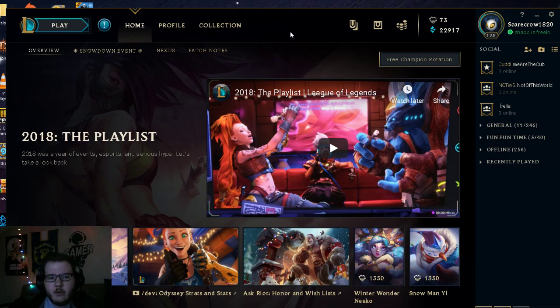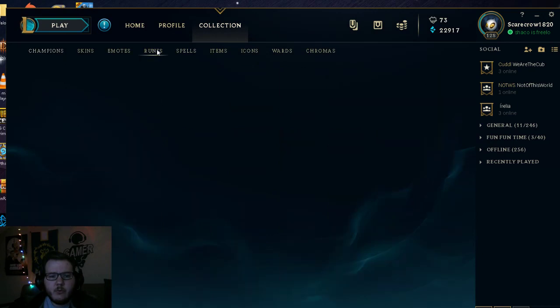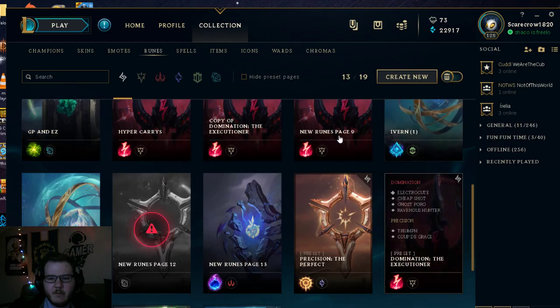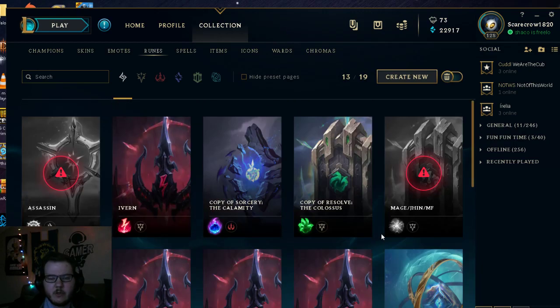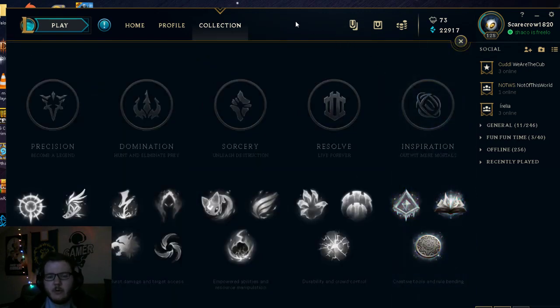If you're new to League or a returning player and you don't know how to find your runes or set them up properly — maybe you've been in a rush before a game and don't know what runes to take — I'm here to help. Go over to the Collection tab, click Runes, and it'll bring up your rune pages. I already have a bunch configured, but we're going to ignore those and create a new one by clicking 'Create New' at the top right.